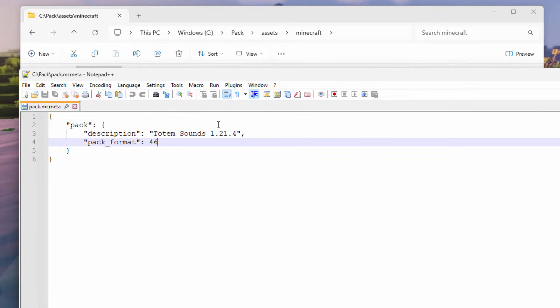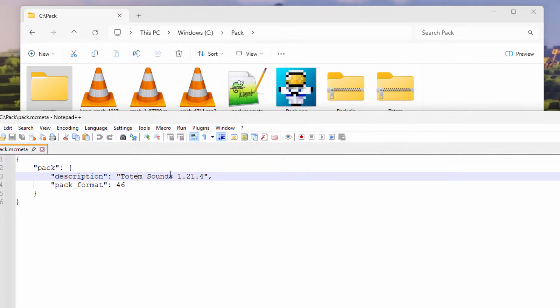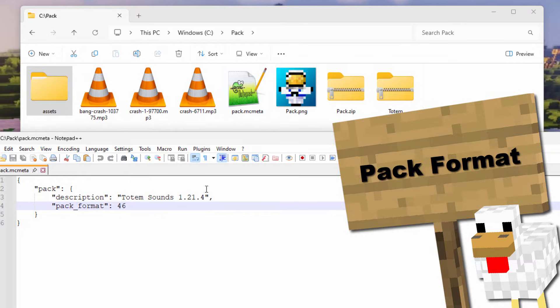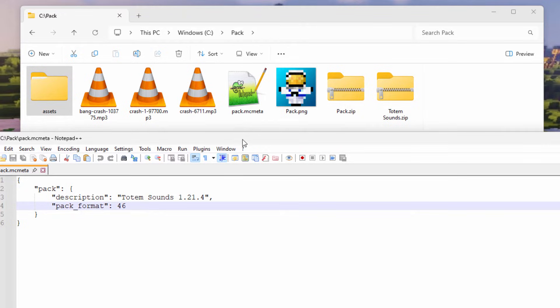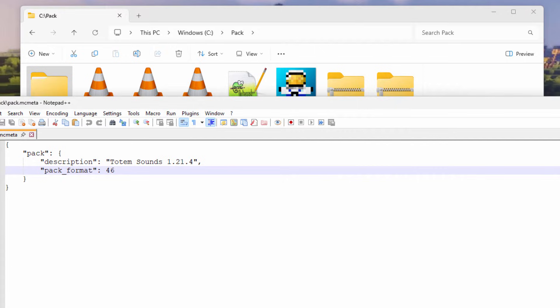The next thing to check is your pack format inside pack.mcmeta. Right now it's pack format 46, which is for version 1.21.4. This number changes every single Minecraft version. If you're on a different version like 1.20 or 1.8.9, the pack format will be a different number. I have that information on my website — just for this channel. Under Important Pages > Minecraft pack.mcmeta, I always have the most current code. You can copy it, or download a zip file of the pack.mcmeta for your specific version right from there. For example, 1.20.4 is pack format 22, and 1.8.9 is pack format 1.